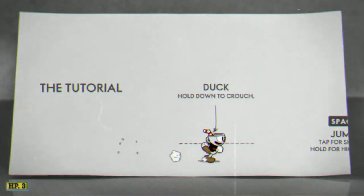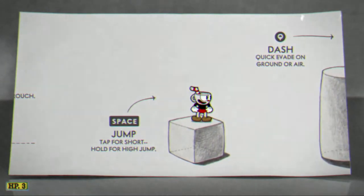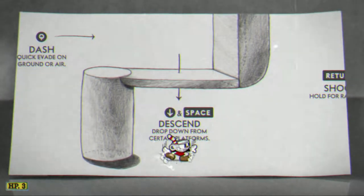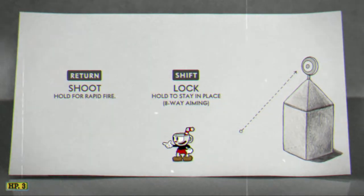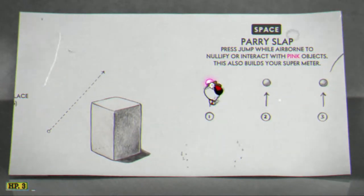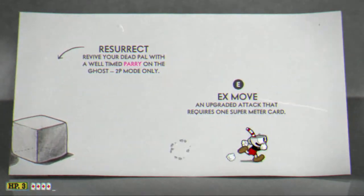We're going to go to the auditorium and see what I remember. Duck down to crouch, tap for short jump, hold for high jump, Q is for dash. Down and space to turn and shoot. Shift is for locking.